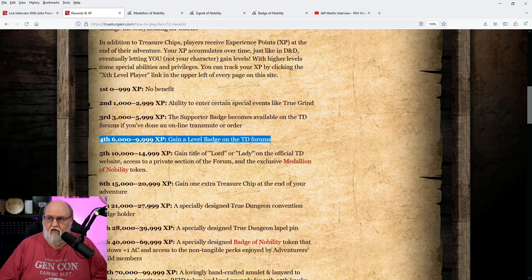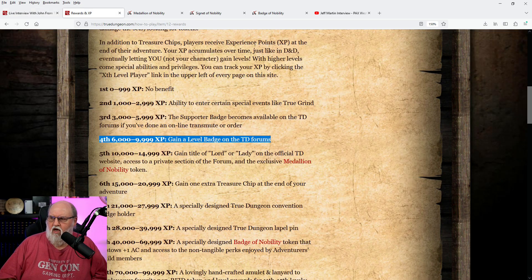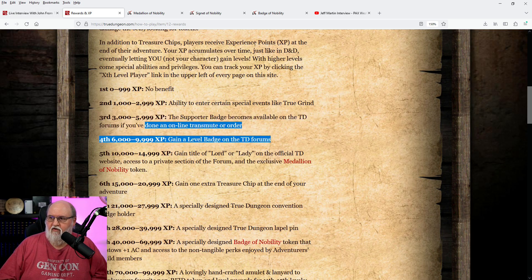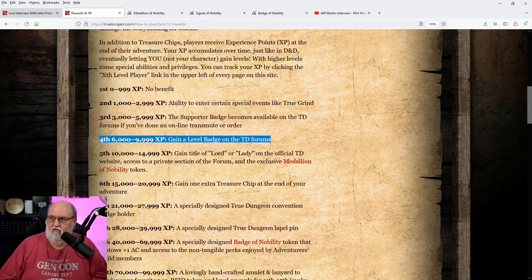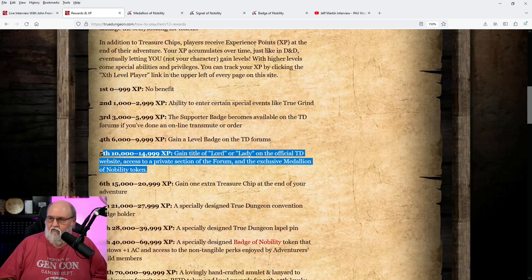When you hit level four, which is 6,000 to 9,999 XP, you gain a level badge on the forums. So to clarify: third level at 3,000 to 5,999 XP gives you the supporter badge — meaning you've done a transmute order or placed an order. And then for fourth level you gain the level badge itself, which you can see displayed here. Beard Trim also has the supporter badge shown here as well.